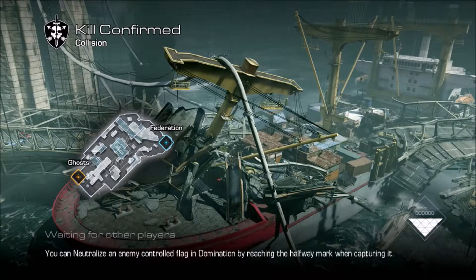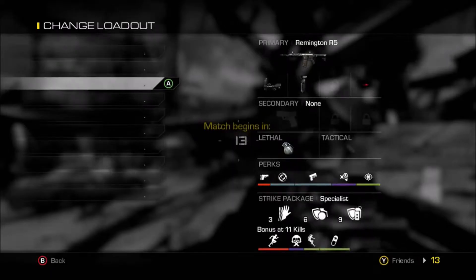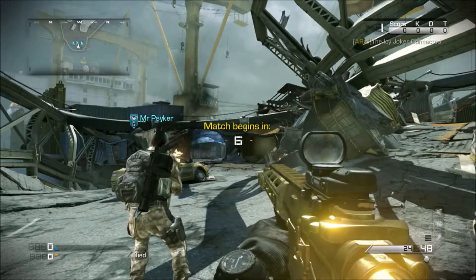So I am starting off on Collision and what you're going to need to do is wait for the time limit to go down. You just need to choose a class and once the time limit's gone down you're going to run to the side, which you'll see in a minute.